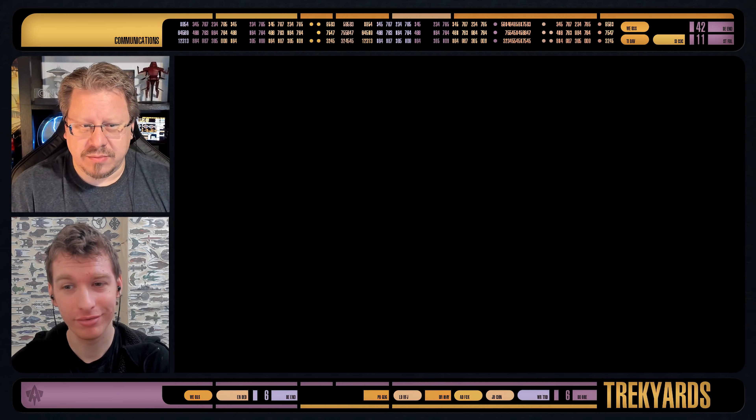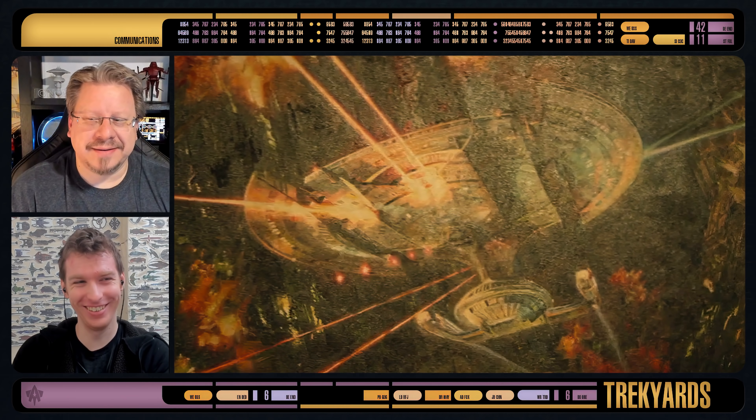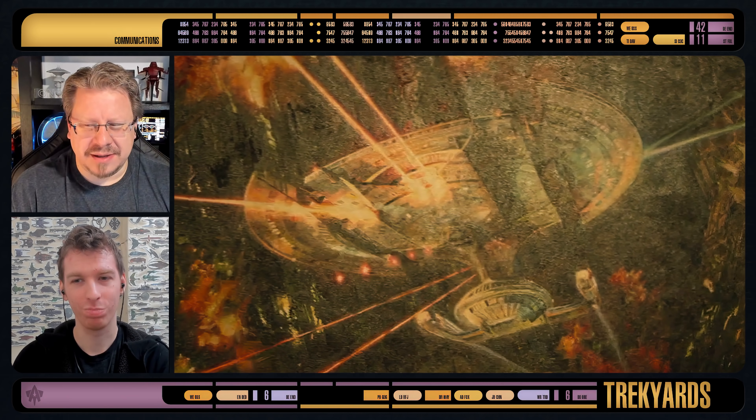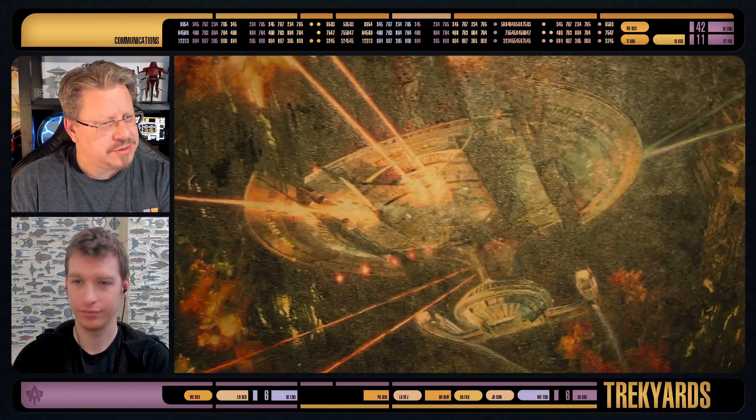We've got a new ship painting! We're going to be talking about the Alternate Reality Enterprise D, or Galaxy Class, designed by Sean Cherenjoe — he was of the Titan. This is his first canon ship from scratch, as opposed to the Titan, which was put back into canon by Lower Decks. So congrats, good job!